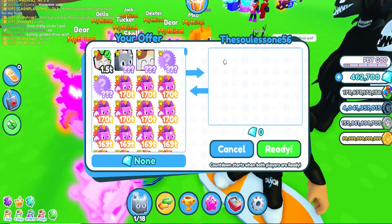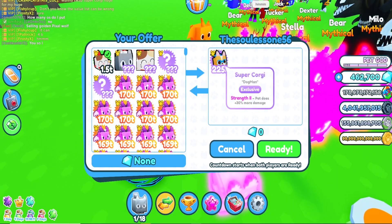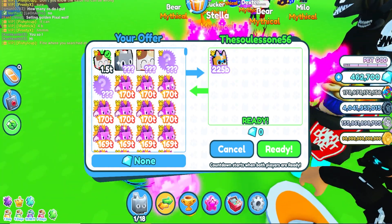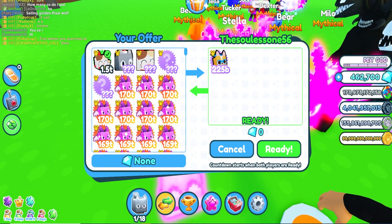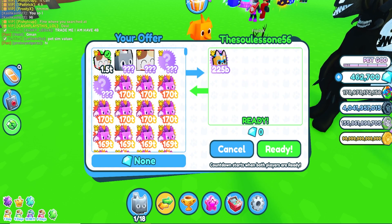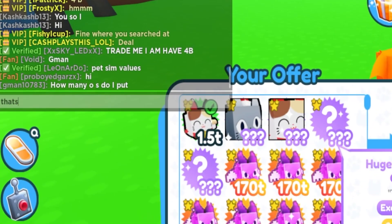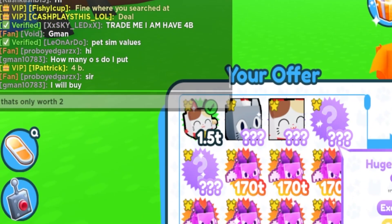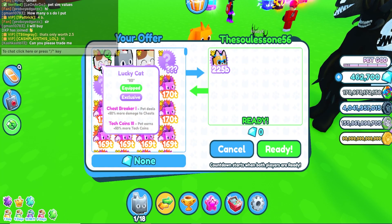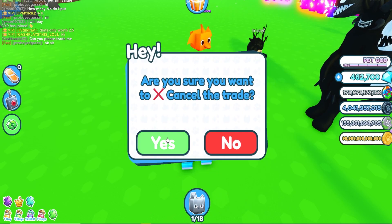Oh my gosh, look at that dragon! Oh wait — someone sent me a request. Let's go, come on, what you got for me? Oh wait — he took out the pixel demon. Oh, he's got a super corgi. I don't know if that's worth it — that's about 3.5 billion. I can't do it just for one super corgi. That's only worth like 2.5 bill — I can't do it for an 8 billion pet.